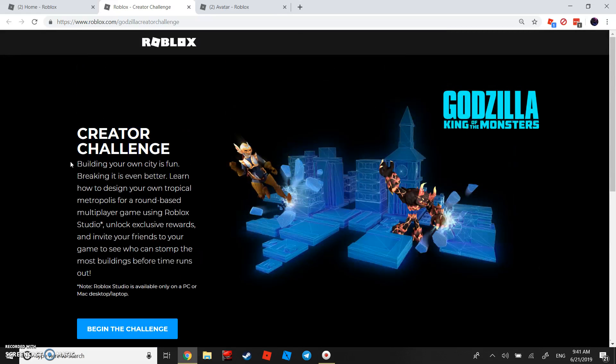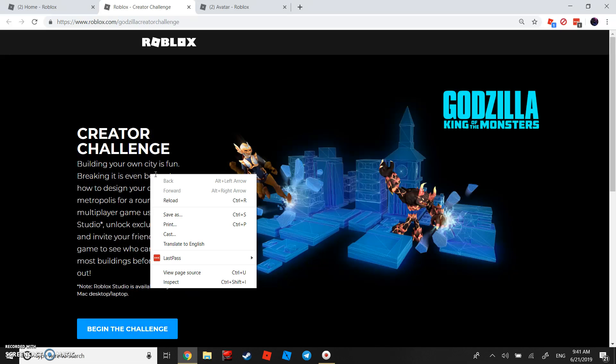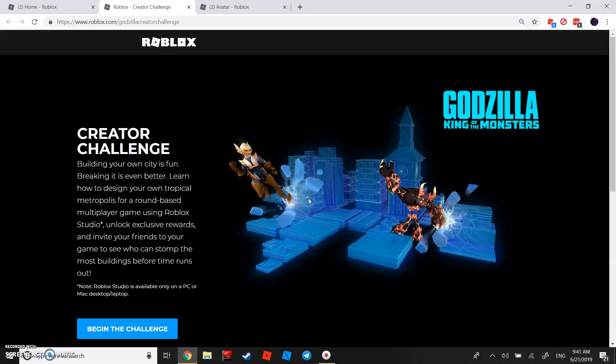Let me read this - the creator challenge: 'Building your own city is fun, breaking it is even better. Learn how to design your own tropical metropolis for a round-based multiplayer game using Roblox Studio, unlock exclusive rewards and invite your friends to your game to see who can stop the most buildings before the time runs out.' Note that Roblox Studio is available only on PC or Mac desktop.